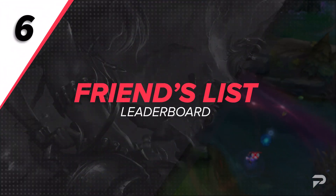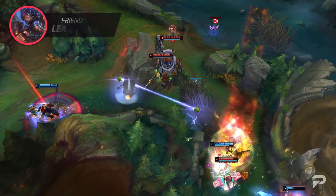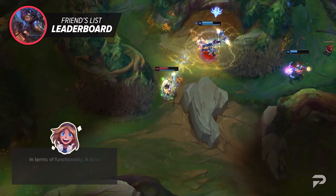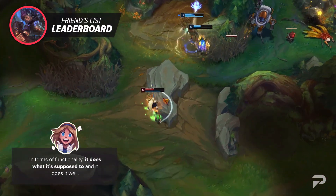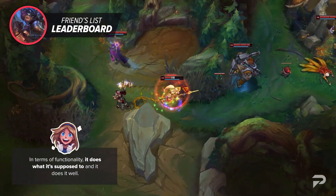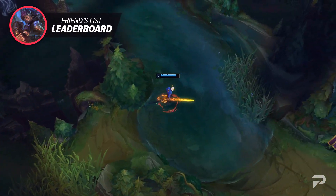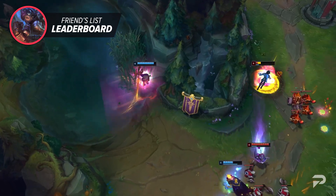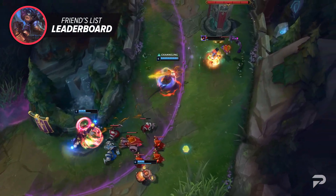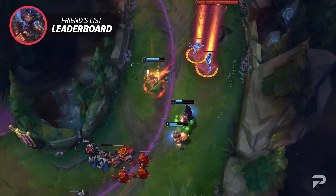If you've logged on to your League client within the past week or so, you may have noticed a new icon on your top right. Riot has released their new friends list leaderboard to live servers, and it's gotten pretty mixed reviews. In terms of functionality, it does what it's supposed to do and it does it well — you get a seamless organized leaderboard of all your friends and their ranks. That being said, a lot of people feel like it was rather unnecessary and a waste of time and resources. However, this work was done by an intern, and thus many are saying it's not a waste at all. Regardless, it's a feature that is now there and you can enjoy it or not.